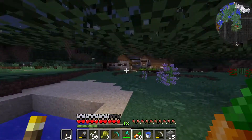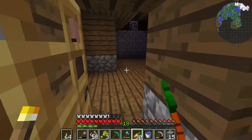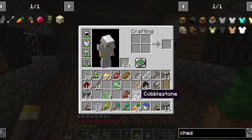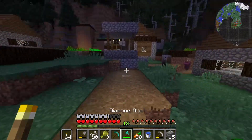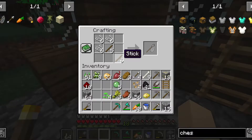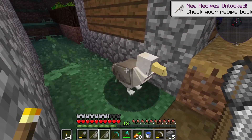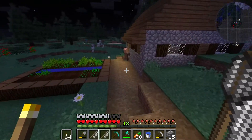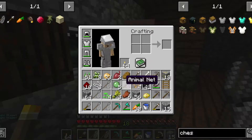So I went back to the base and grabbed a whole bunch of my string and a whole bunch of sticks. Let's get in the house. I need a crafting table. There's got to be one around — oh my, zombies everywhere. If we put the string and the sticks in this formation, we get animal nets. And we can use these animal nets for creatures like this, who have no eyes. Or we can use it on the villagers to save these guys from the zombies.